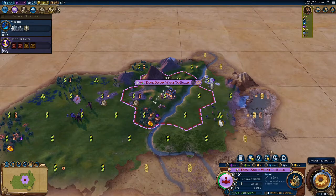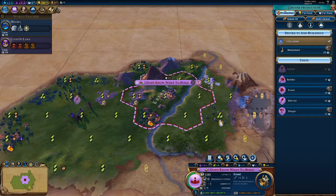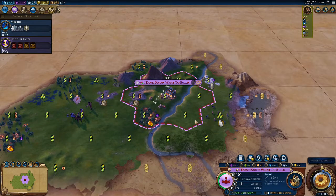The next thing you're going to want to do is choose production. This is a little more simple, especially on turn one. But first, we're going to check our citizen management — above all the city information here, you have this tab: Manage Citizens.